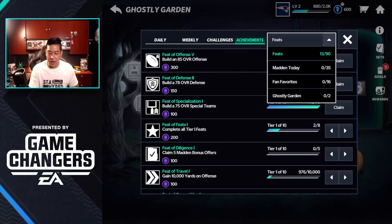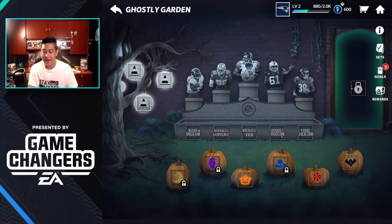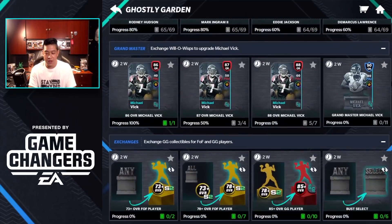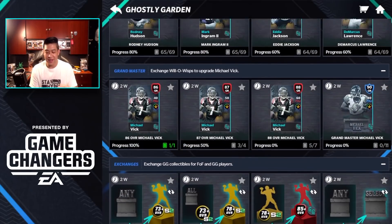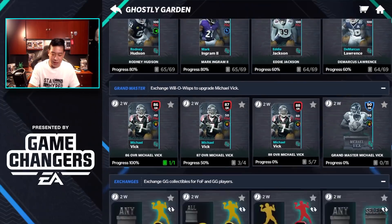The other source of Will-o-Wisps is under achievements. Go to Ghostly Gardens — finish off six live events and you will get a Will-o-Wisp. That's how you get your 10 to reach the Michael Vick 86 overall. After that you need another 10, probably from packs or something dropping this weekend, to reach the 90 overall.